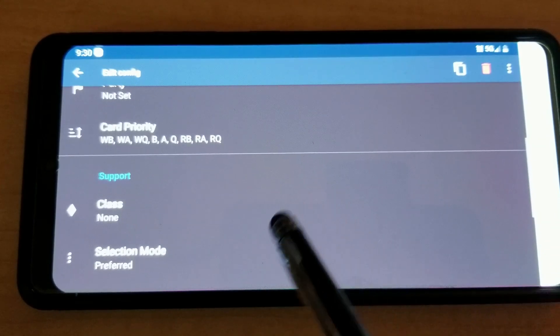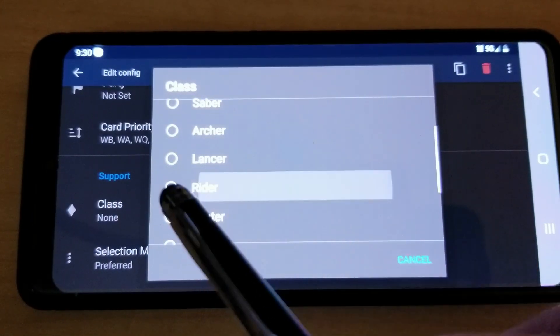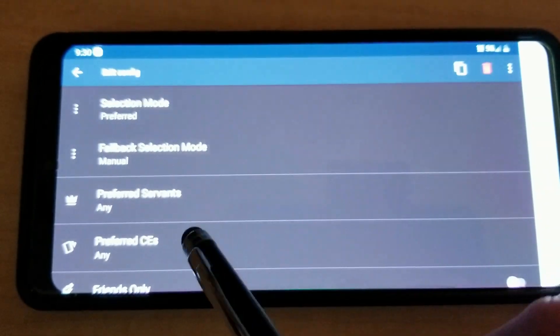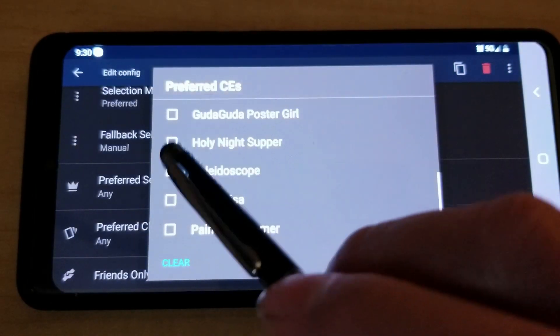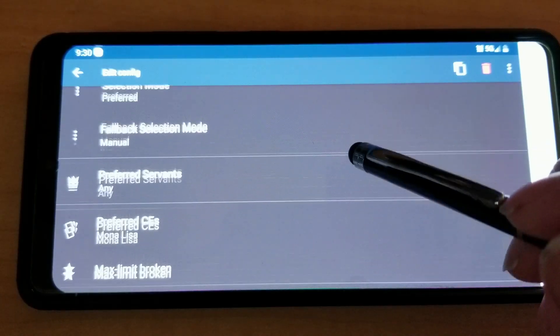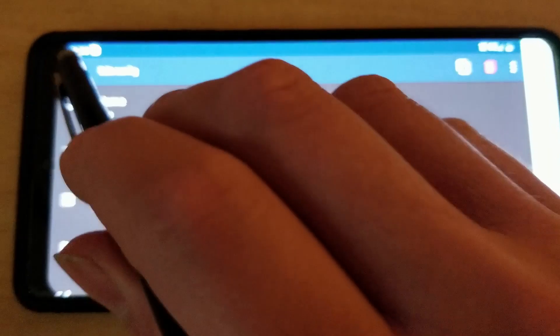Since there's no fourth wave we can hit done. Then we're gonna go down to support class, writer preferred servants, any preferred CEs, Mona Lisa. Now that we got that set up we can go back.